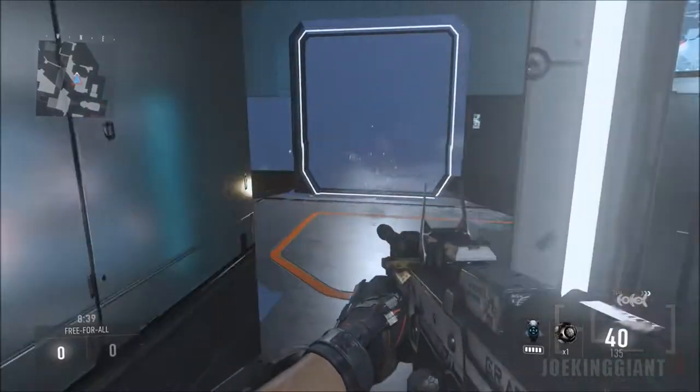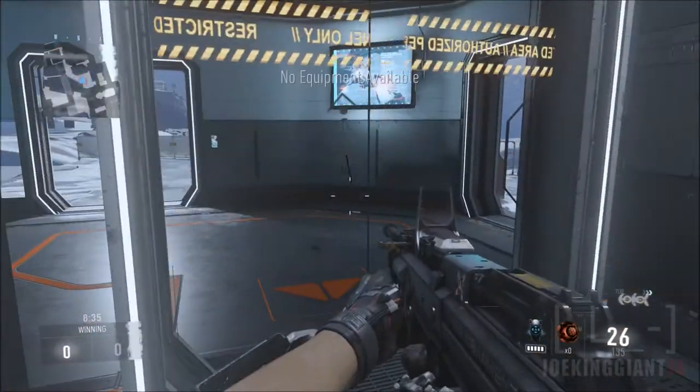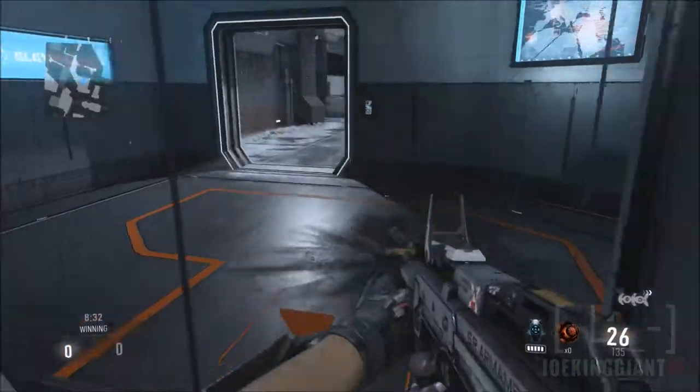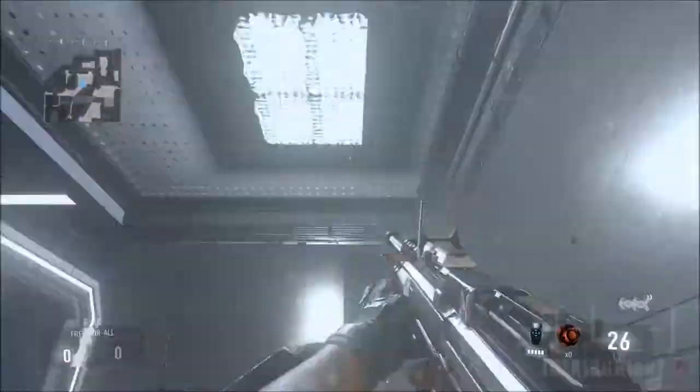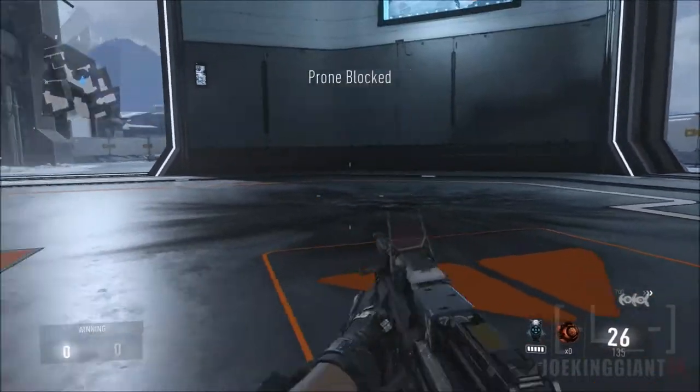And you're stuck in there. Well, not actually forever — you can just go back to where you came from and actually get out of the glitch. And as you can see, you can shoot out grenades, you can shoot your gun, and you're going to easily kill people like those people that killed me. That's what happens. You're pretty much invincible in there.